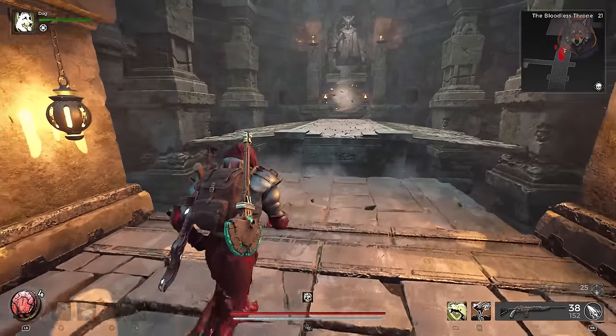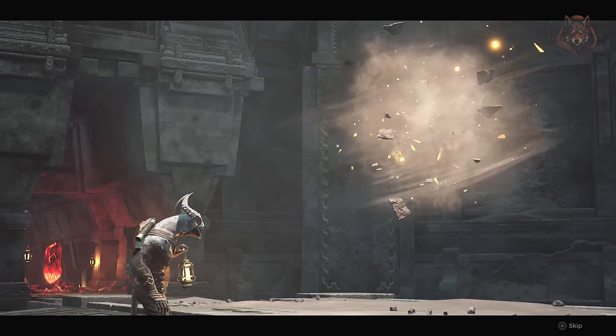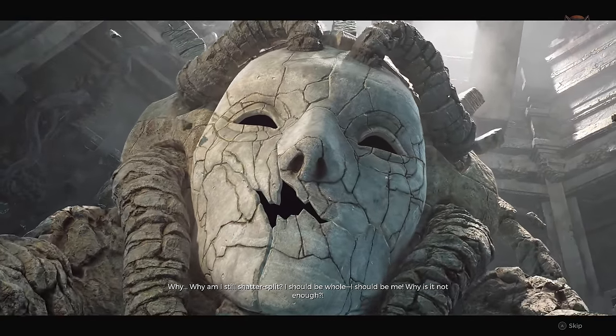Now head to the throne room and speak with Walt and Lydusa. She will kill him and you can kill her. After the battle you will get the Burden of Mesmer for free and the item to craft the monolith weapon.